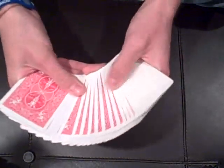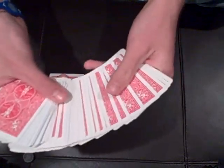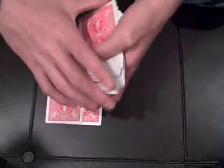At this point, you need a card selected. Try to keep it near the upper half of the deck — you don't want to get too far toward the bottom where the king of clubs is, and you also don't want them to see the face-up card at the bottom.